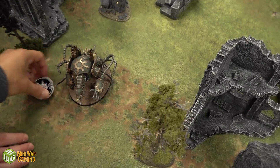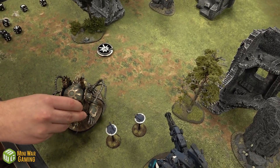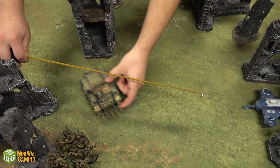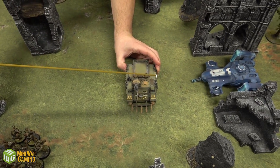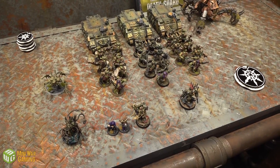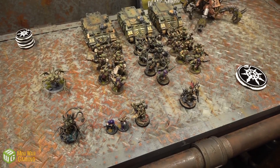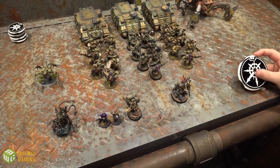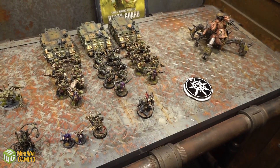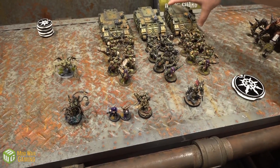Chaos Turn 2 movement: The Maulerfiend regains a wound from Infernal Regeneration but stays in the same damage bracket — moves eight inches. Chaos Space Marines disembark from the Rhino, and the Rhino moves to block the Devilfish. In the reserves phase, Cullen spends one command point to auto-bring in a Defiler, and two more to bring in the Chaos Space Marines and Plague Marines for certain.